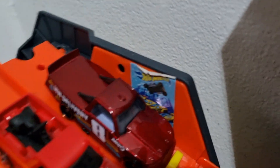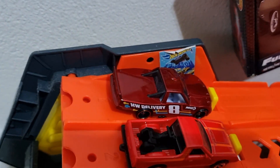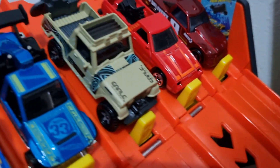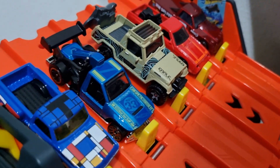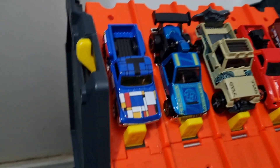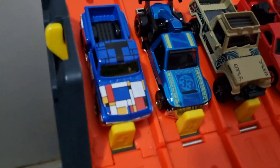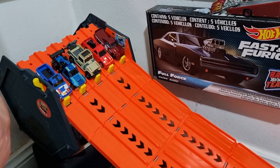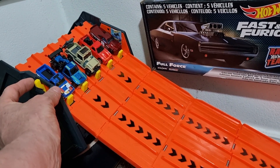Race one: lane one, look at this beautiful beast, it's Circle Trucker. Lane two is the A2 Dodge Rampage. Lane three, we got a 67 Jeepster Commando. Lane four, we got Lowlux. And lane five, it's an art car, it's a 69 Chevy pickup. Favorite for this race is Lowlux. Interested to see how the Rampage and Circle Trucker do up against it.